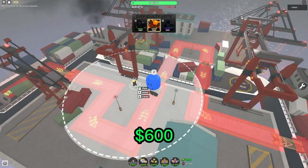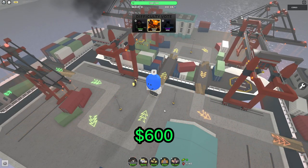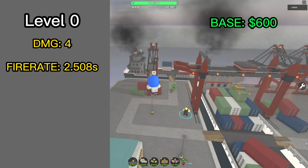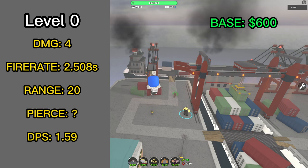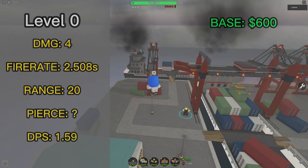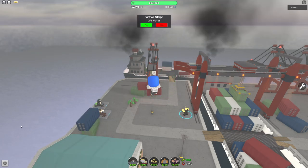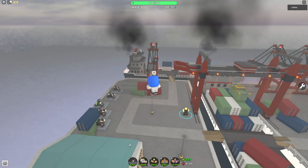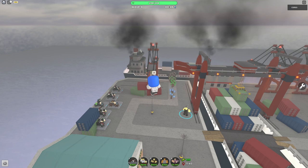The base Archer costs 600 cash to place, meaning you can place it on round 1. It deals 4 damage per hit, fires every 2.508 seconds, and has a range of 20. Its DPS is 1.59. This tower is a fantastic early game tower — by itself, on multi-mode, it was able to thrive all the way to this round without any leaks.